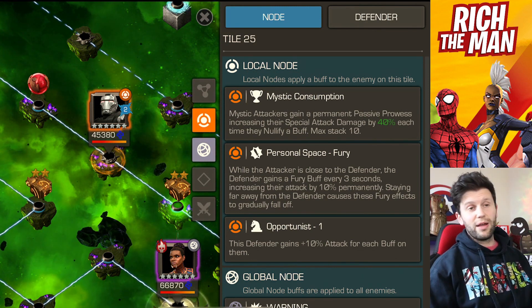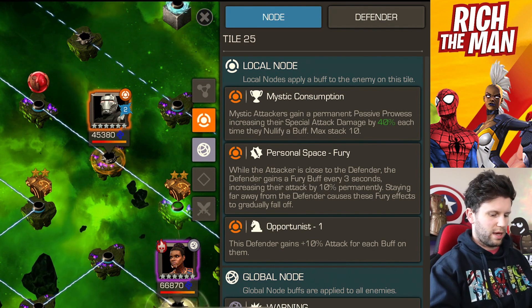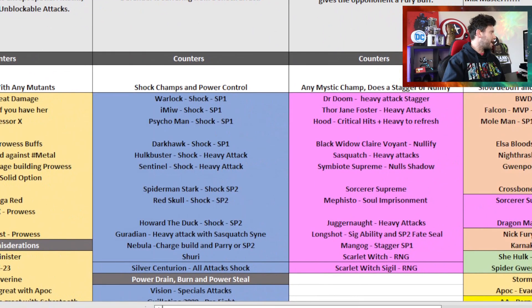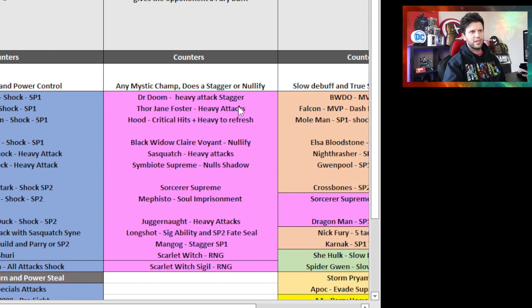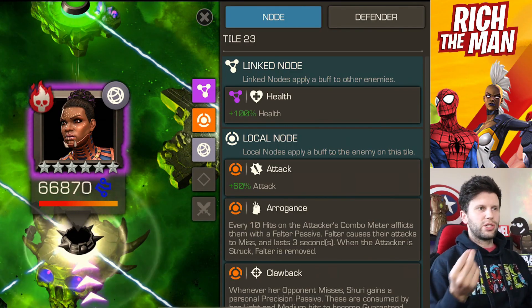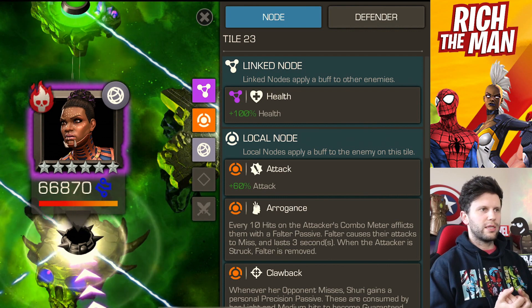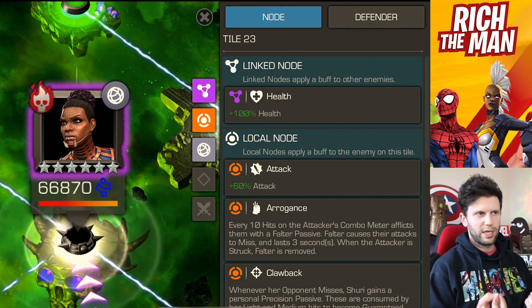Now 3.1 — the boss is a bit rough but the paths are fantastic. This path is all about Mystic Consumption. Any mystic will do as long as they can deal with stagger and nullifying effects. Great picks include OG Scarlet Witch, Scarlet Witch Sigil, Man-Thing, Dr. Doom, Thor Jane Foster, Sorcerer Supreme, Symbiote Supreme, Blackwood, Clairvoyant, and Juggernaut with heavy attack. The boss Jury is a complex and frustrating champion with Untouchable, making it difficult to fight.